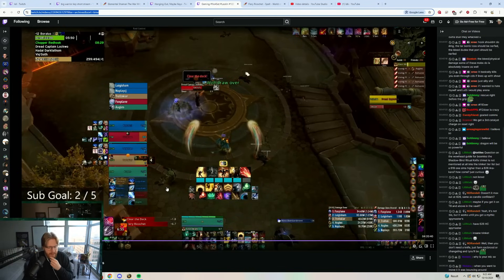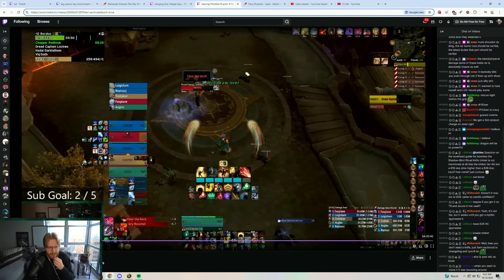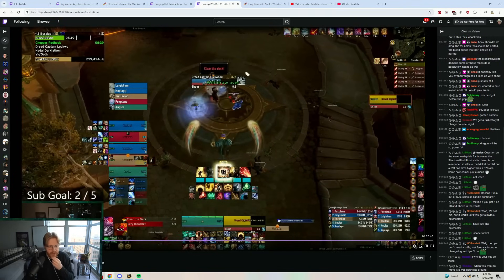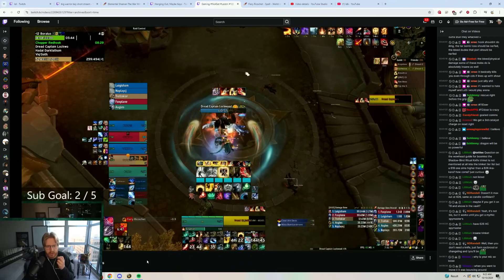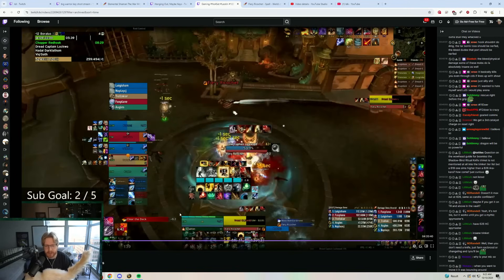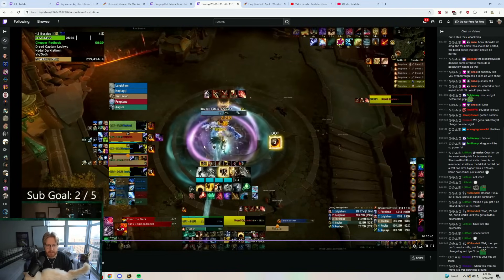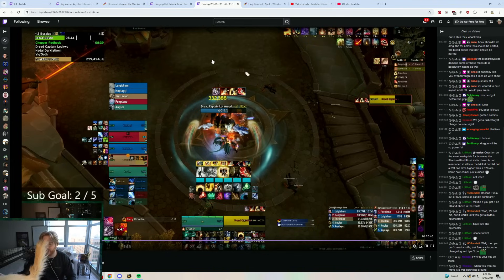The fourth tip involves Fiery Ricochet from the second boss of Siege of Boralus, Dread Captain Lockwood. Fiery Ricochet shoots on a player and bounces to four other players. However, if one player is 40 yards or further away, the ricochet will still bounce and deal initial damage to the other players but will not apply the dot to those players.